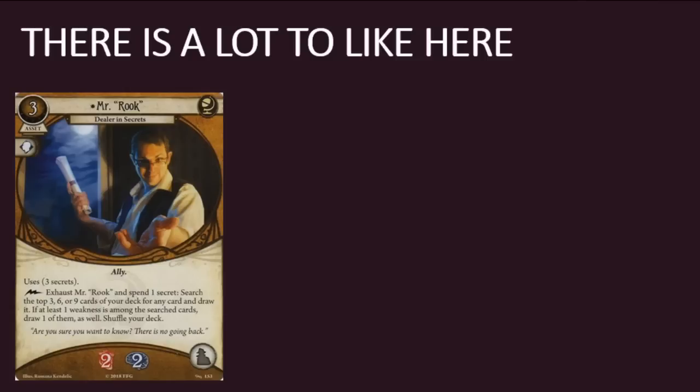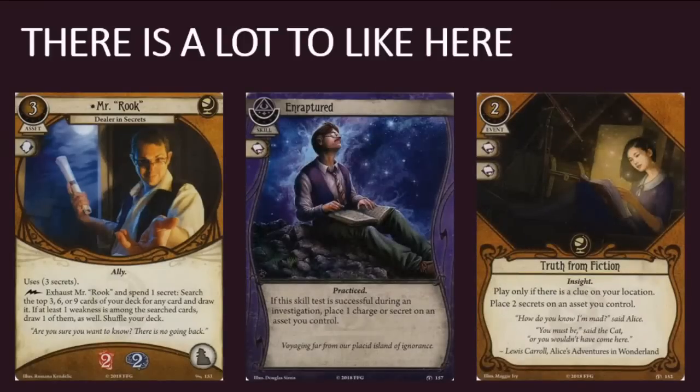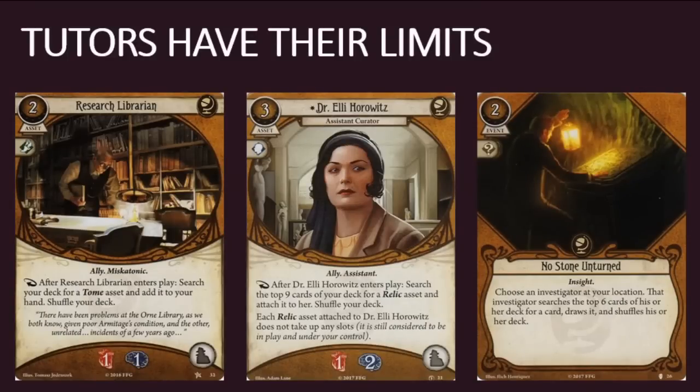Mr. Rook was spoiled in the Wages of Sin preview article, so some of this review may sound familiar. I was a big fan of Mr. Rook then, and I am a big fan of him now. He lets you dig deep into your deck to get the cards you need. He's got two health and two sanity, so you can sacrifice him once he's done his job. You may use his ability at least three times, potentially more, if you're packing cards such as Enraptured and Truth From Fiction from the Boundary Beyond. Seekers have received several tutors over the years, but there are usually strings attached to their abilities.